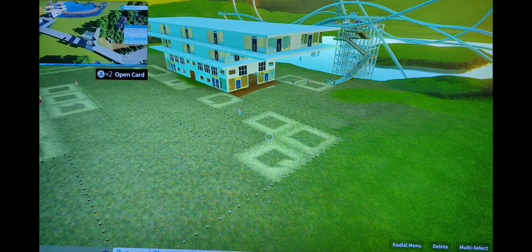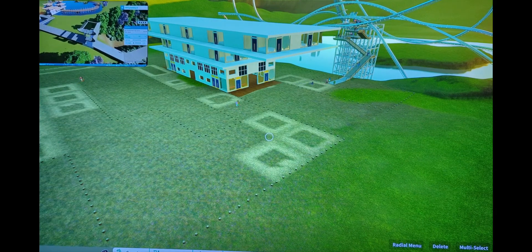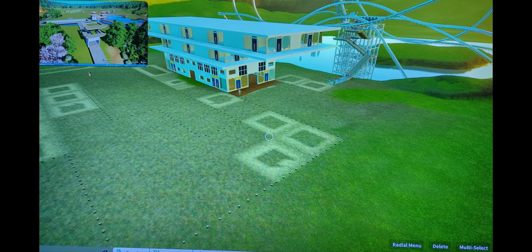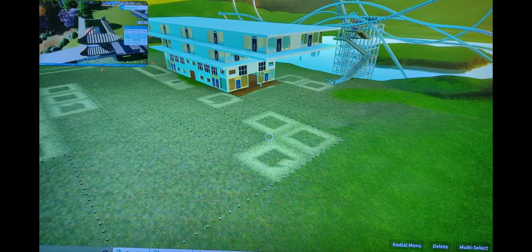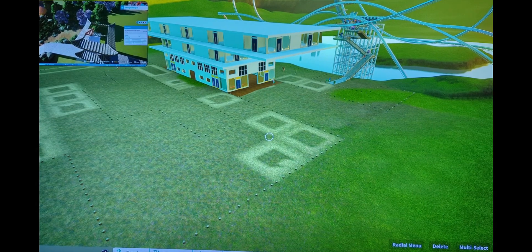If you both do this, you can see each other's screens at the same time, which allows for easier building. One person can work on the physical park file itself — things like terrain or pieces over 4,000 pieces that you can't blueprint. The other person can be working on blueprints that need to go into the park. This is especially useful because you can see what the other person is doing and gauge the relative space you have to build your blueprints.